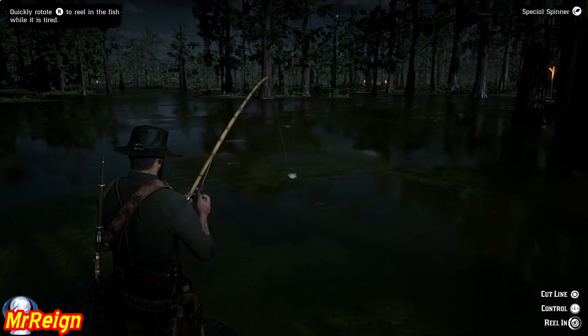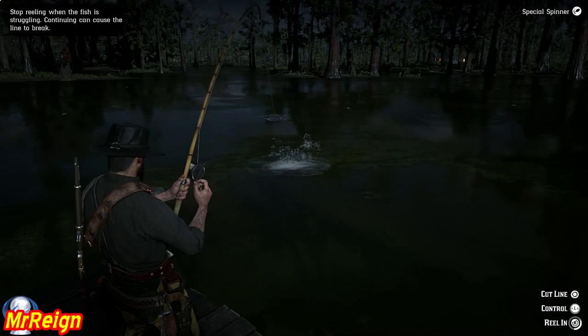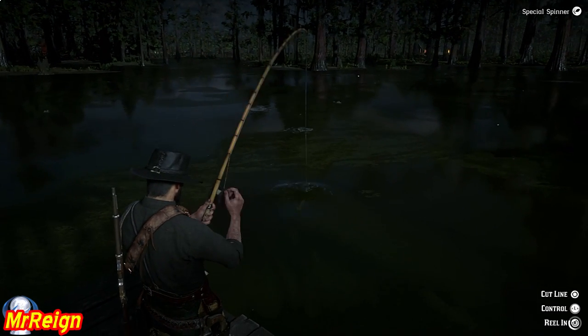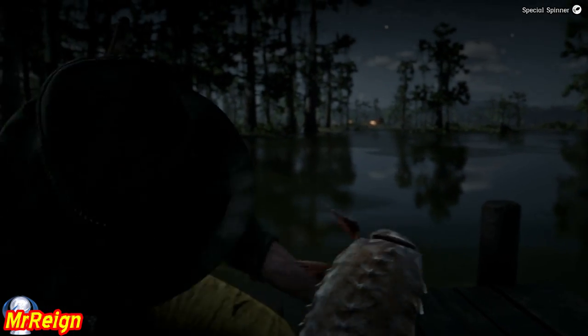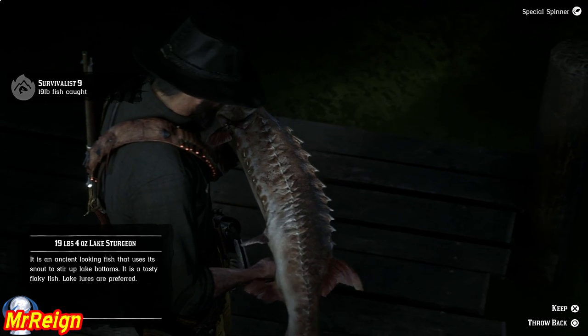Again — pull the rod up, push down and reel in. Keep doing it. At this point you hold in the right joystick and push in any direction and it'll stop the line from reeling out as well. This is very important. And there we go — hopefully in no time you'll be showing off a fish like this absolute monster. Sorry about the nighttime footage, but it seems like an early morning recording.